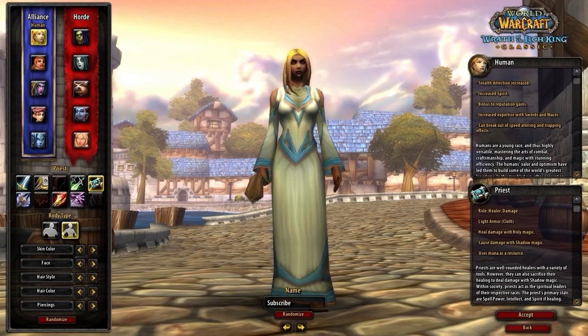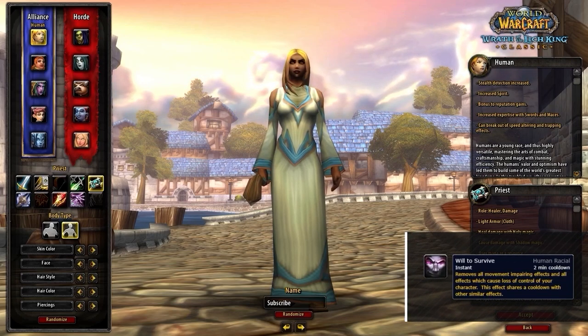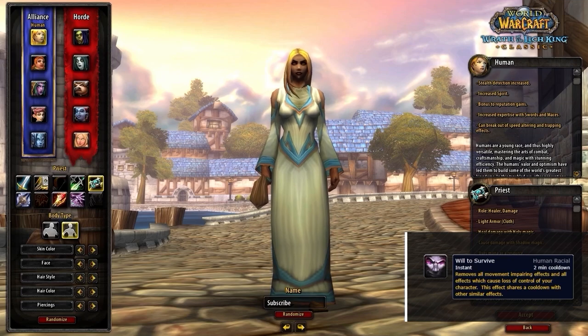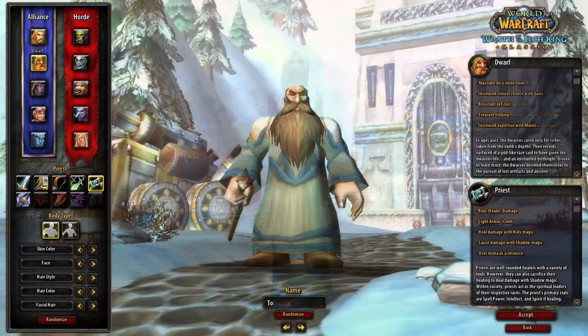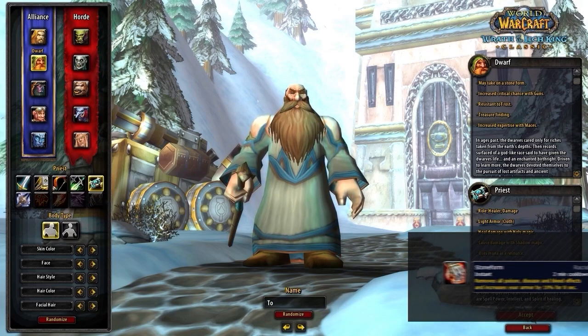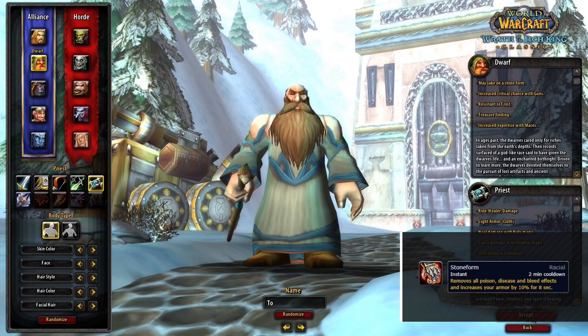In Wrath, the human racial Will to Survive acts and functions exactly the same as the PvP trinket Gladiator's Medallion. This means you can freely equip two trinkets of any kind, which in an expansion where trinkets alone are some of the most meta-defining pieces of gear, easily results in Human offering exponential value. Although nothing comes considerably close, if you had to consider an alternative, the next best thing would be Dwarf, simply for the added defensive capabilities of Stone Form, which functions as a strong tool especially when coming up against rogues and ferals.